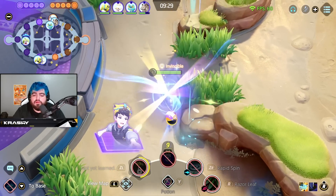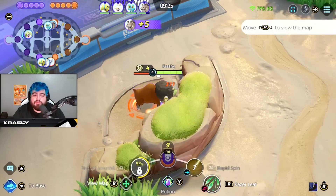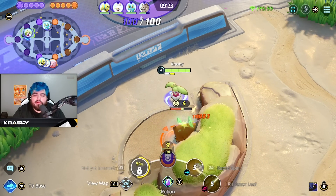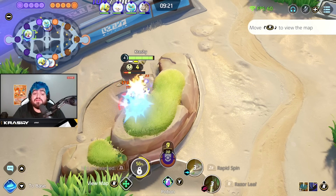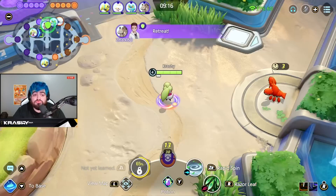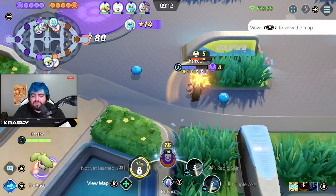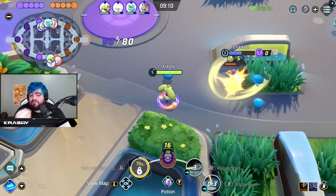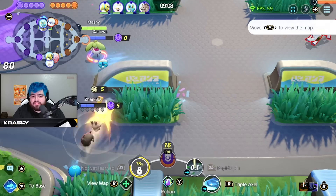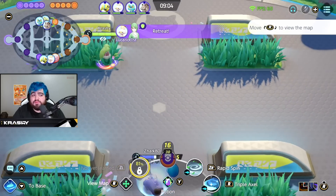We're jungling it and getting levels fast, trying to be ahead of other people so we can use all this sustain and attack speed to really do something. So we've got our triple axel. Potion - I'm on the fence about it. Could I use this build seriously? Probably, but full heal may end up just being the better option.